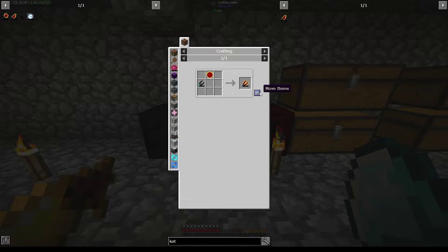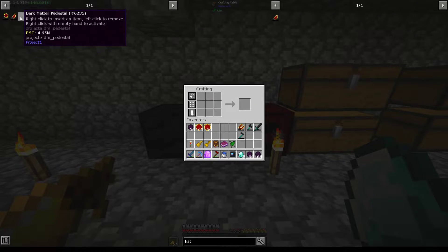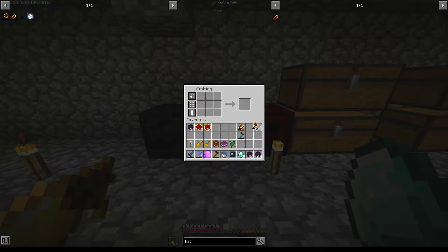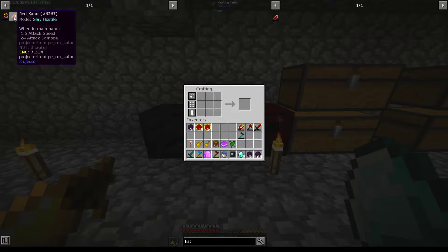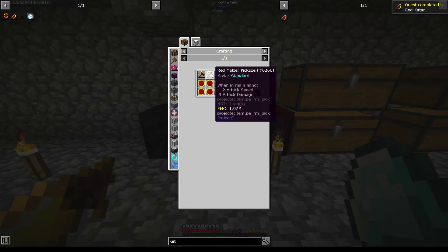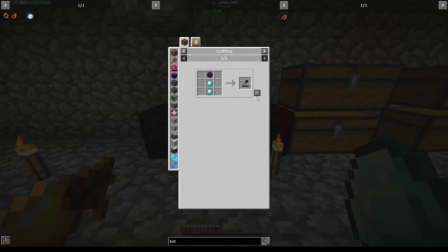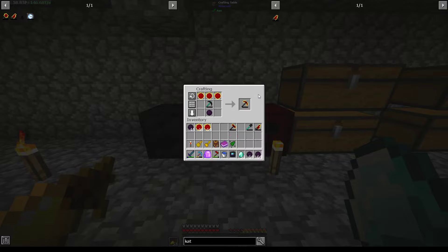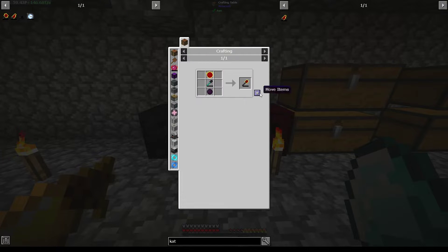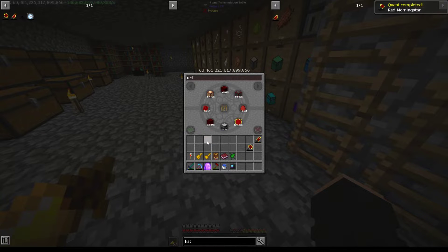And then also a hoe, then we'll need the Red Matter thing. Does it just combine with Red Matter or does it have to be in a certain way? Oh, that's a pain — we can't just combine it quick and easy, but oh well. This was never meant to be an easy mod pack. I've already spent a lot of time on it and it's fairly enjoyable but still a very tedious process. Pickaxe, Red Matter Shovel, and then we'll get the Red Matter Hammer — shovel, and now we'll get the Morning Star. Perfecto.